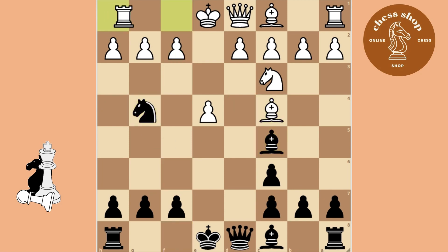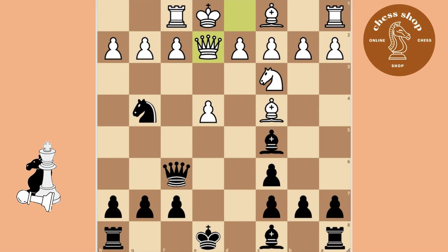In case he brings out his Bishop and defends the Pawn with the Rook, attack with the Queen.